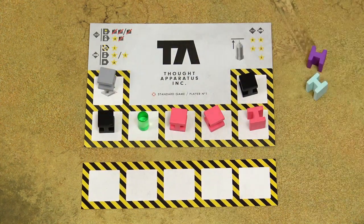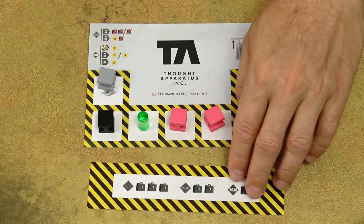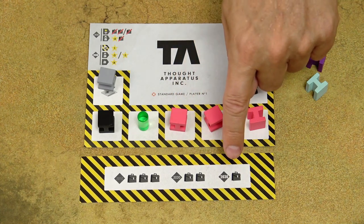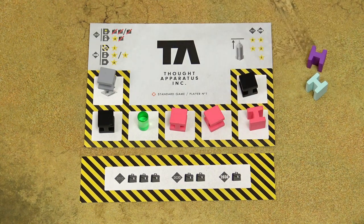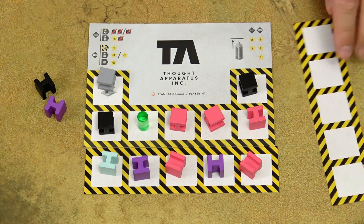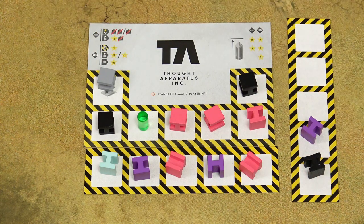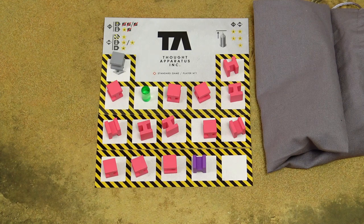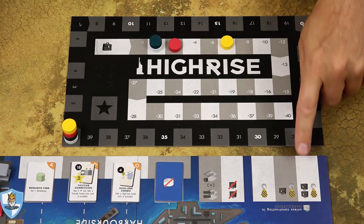To take an expanded construction yard, you have to pay with corruption. If you take it in 2010, which only happens in the full game, you pay three corruption. In the 2020 round, you pay two corruption, and in the 2030 round, you only need to pay one corruption. You're not limited to just one expanded construction yard — if you exceed your capacity again, you can buy additional ones, again paying corruption. If players hoard too many floors of the same color and there's no floor of that color in the bag, you can take that floor from the player who has the most of those floors. If that player would be you, you would get nothing.